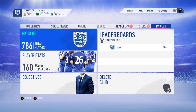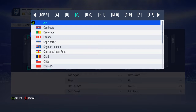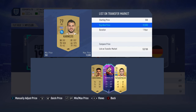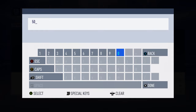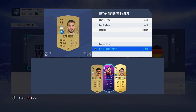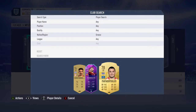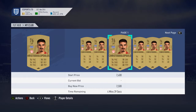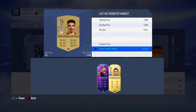Just before I go open maybe one or two packs, let's list three players. I'm feeling a little bit rough but still not fully recovered. It's about 4 to 5K so if I list them for about 5K. This one's untradeable and this guy is tradable I think - about 3K. I'm in no rush to sell so these will hopefully sell as well. Keeping my best last.